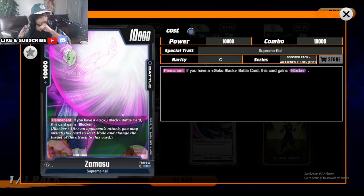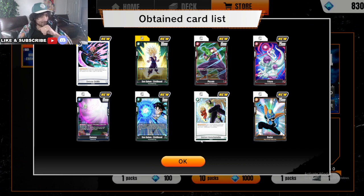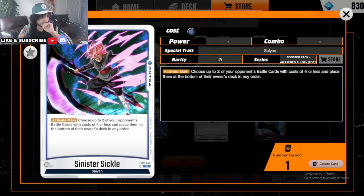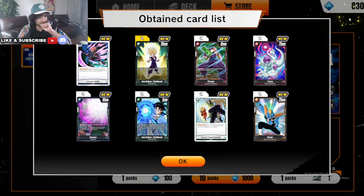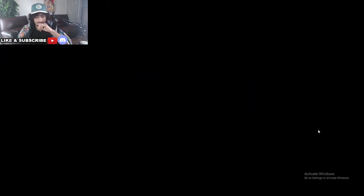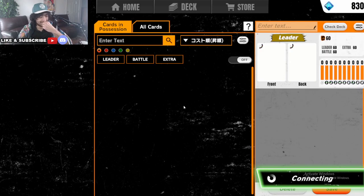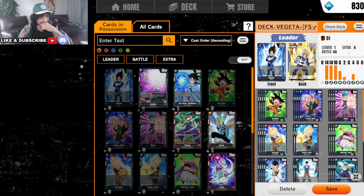The one blue card we got is a Zamasu, but that only works really well with the Goku Black. Unfortunate. So yeah, that's the pack — we literally cannot use anything except this one. This sinister card is actually not the worst card in the game. Actually, we are gonna add it immediately to the deck.